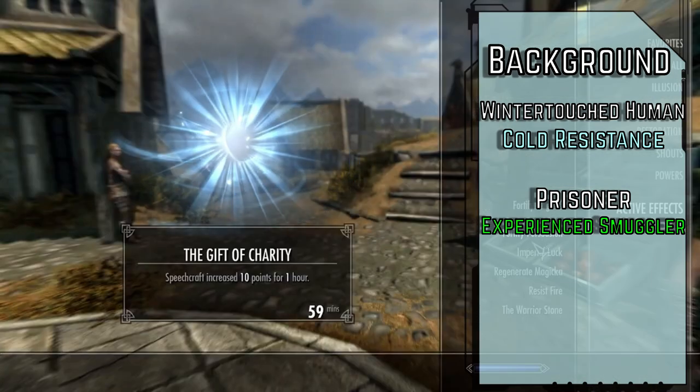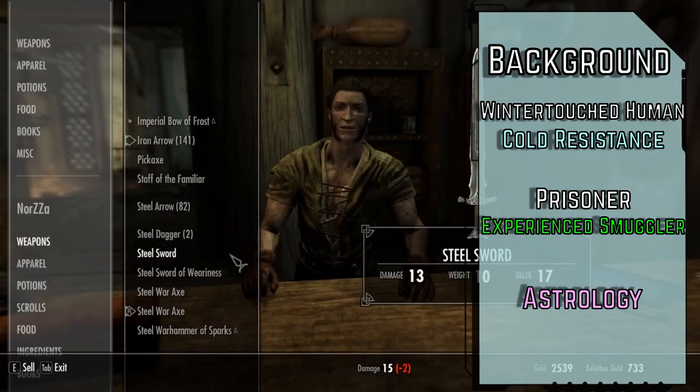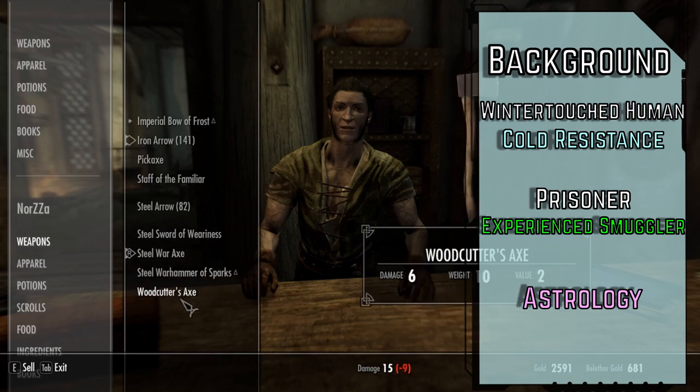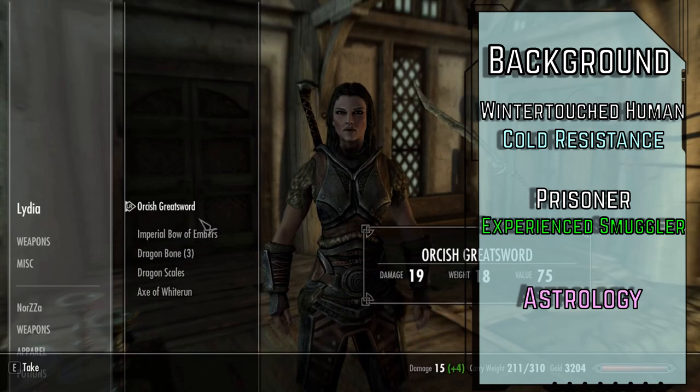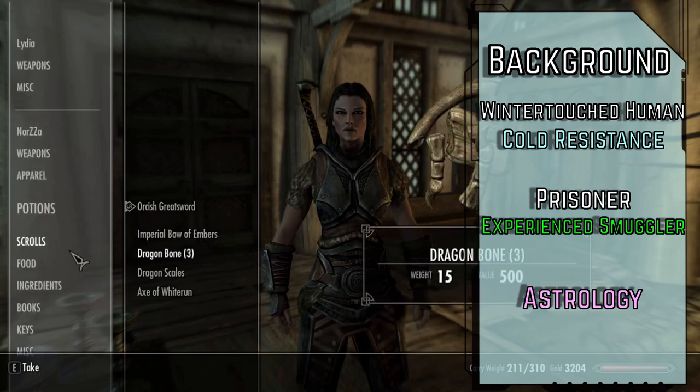For our Ancestry feat, we'll choose our Standing Stone with Astrology to spend an action up to three times per day. The next time we would attempt a skill check, we roll a d8 — on a 6, 7, or 8 we gain a +2 circumstance bonus to the check, a +1 bonus if we roll a 3, 4, or 5, and a -1 penalty if we happen to roll a 1.